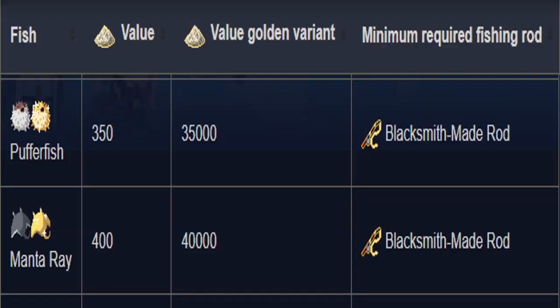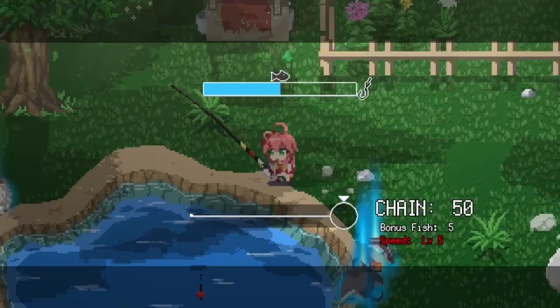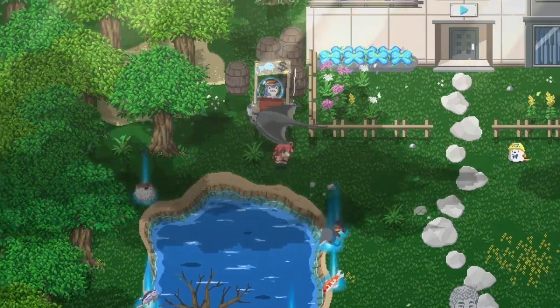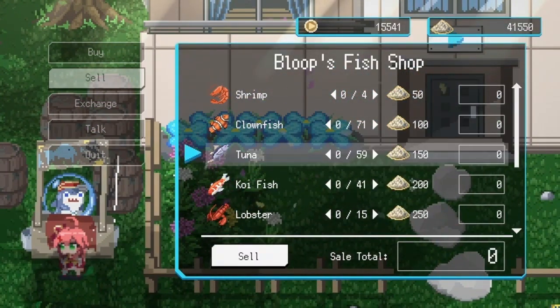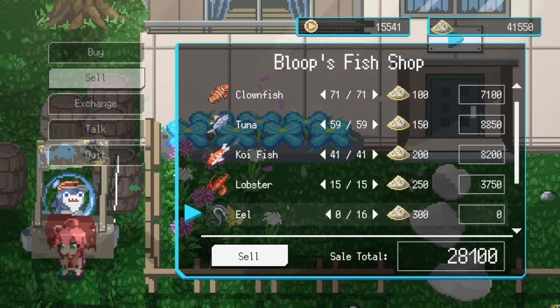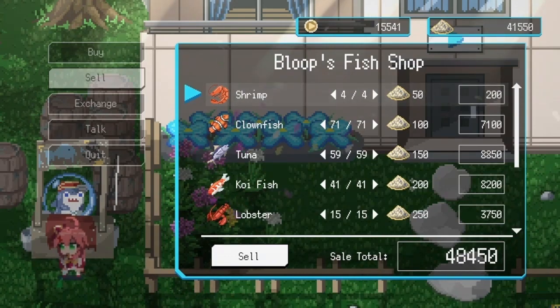Next is the blacksmith-made rod. You buy this for 15,000 sand. This allows for puffer fish and manta rays to be added into the pull. I picked 50 chain just because I didn't want to spend hours and hours showing you different average runs, but it's much easier to get higher and you catch much, much more fish the higher chain you get. For the blacksmith rod, we made about 50k on the three runs.